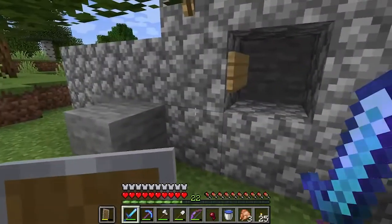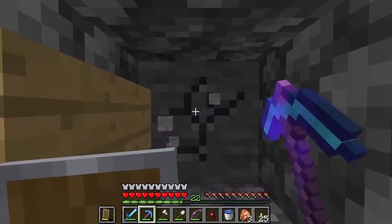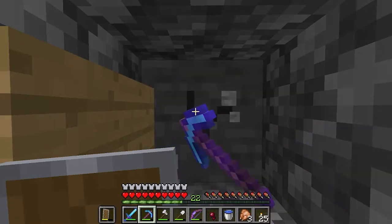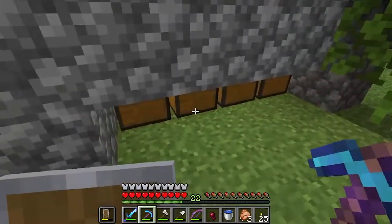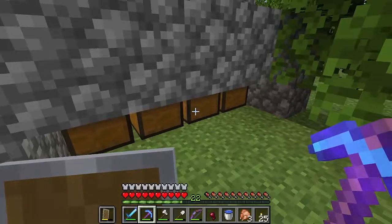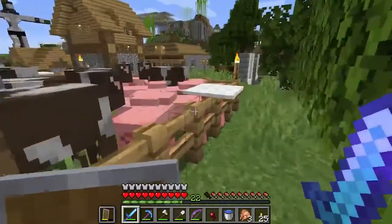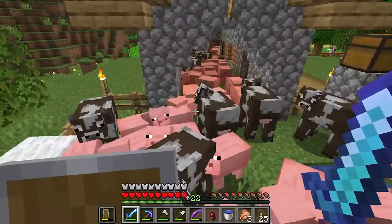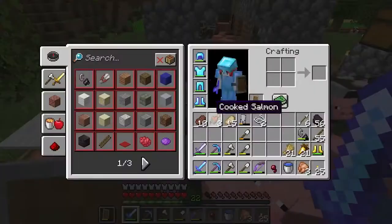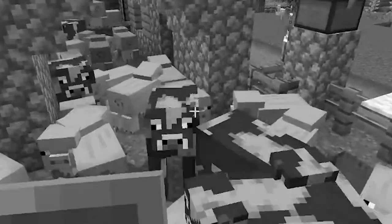This is supposed to be my cobblestone farm - you just stand there and you get cobblestone on this side. I don't know who built it like this. There was also this animal farm - we lost a lot of pigs and cows in the last episode, and now look, there's a lot of them!